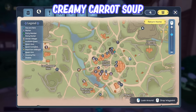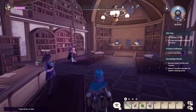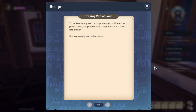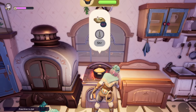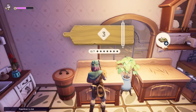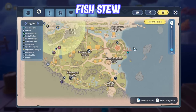The Creamy Carrot Soup is obtained from the library by reading a book on the shelf. You may need to talk to Calary a bit and progress through the main story quest to access the library books. Creamy Carrot Soup uses garlic, milk, spice, and carrots, and gives 125 focus points. NPCs request this one a lot, so it's worth grabbing.